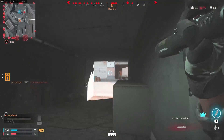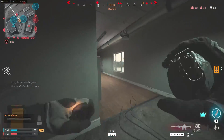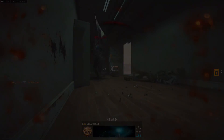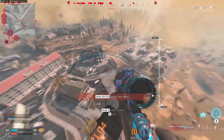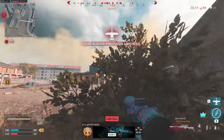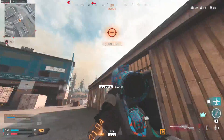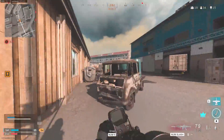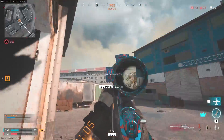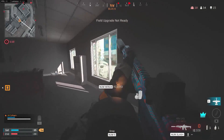You're losing ground, I need close air support on this target. Two-zero, good copy — enemy soldier incoming. Enemy UAV overhead. Enemy launched an advanced UAV — we're exposed.